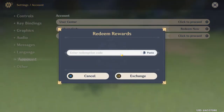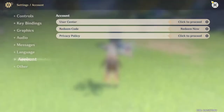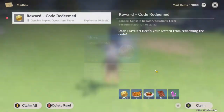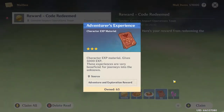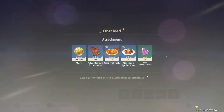First up we have GENSHINEEPIC. Once we check our mailbox, we will have 10,000 Mora, 3 Squirrelfish, 3 Northern Apple Stew, 3 Adventurers Experience Books, and 5 Fine Enhancement Ores.